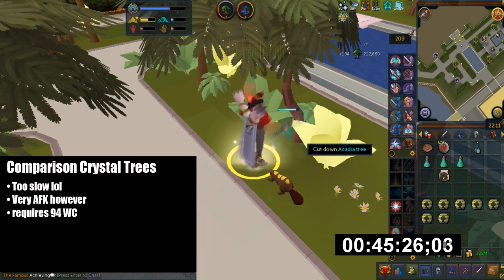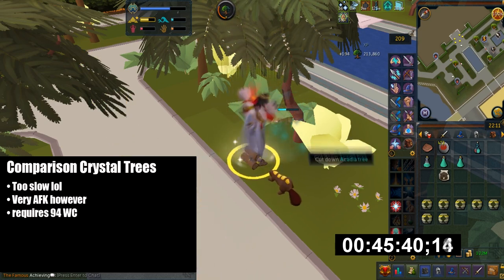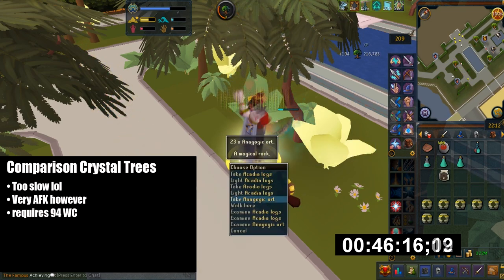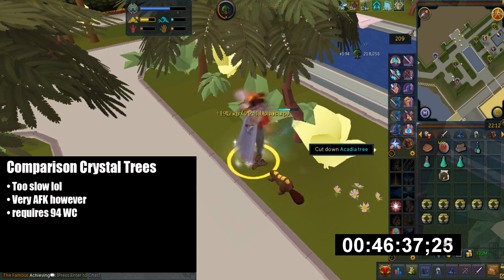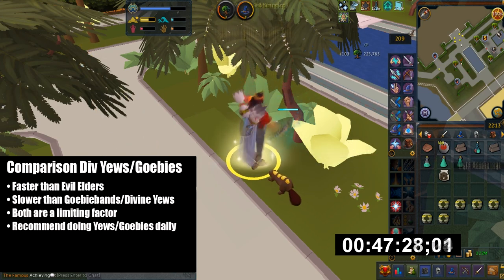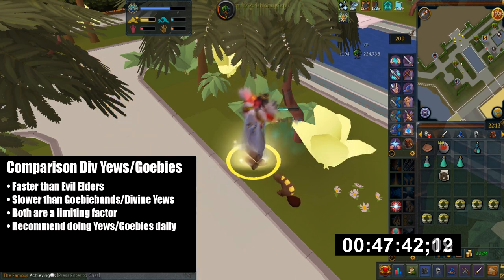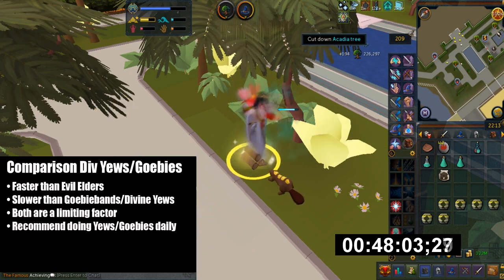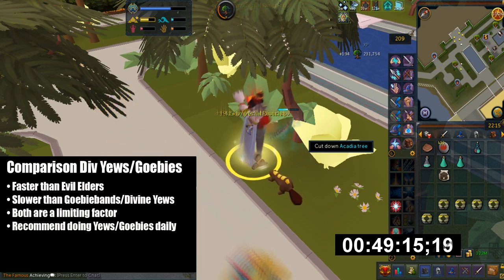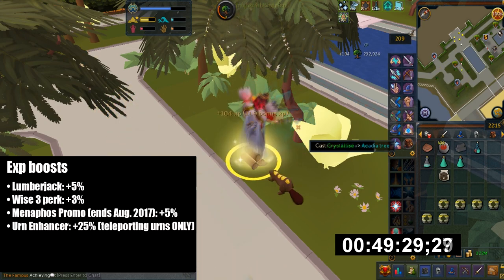Comparing to Crystal trees: Crystal trees are very AFK but very slow compared to today's standards, given we have Arc woodcutting and Crystallize Teaks, and Crystal trees also require 94 woodcutting so lower level players can't access them. Comparing to Divine Yews, Gobi Bands, and Evil Elder trees: it's slightly faster than Evil Elder trees but slower than Gobi Bands and Divine Yews. However both of those have a limiting factor, so I really recommend doing this daily unless you want to rush woodcutting.